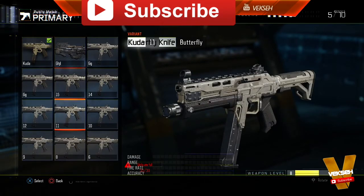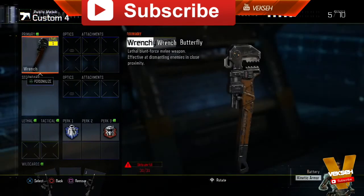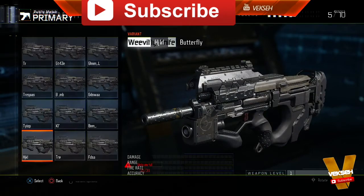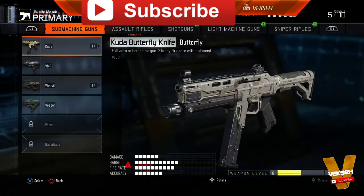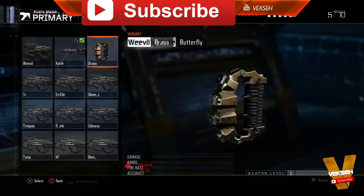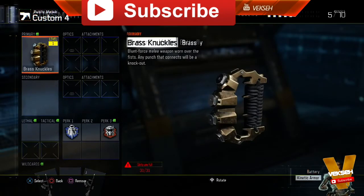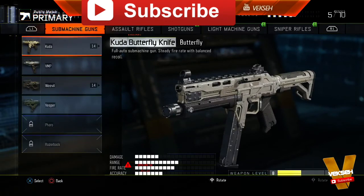Click on the weapon variants you made. As you can see, scrolling down in the Cuda variants we have the wrench, and if you head over to the Weevil the rest of the variants for the special weapons are all there. You can select all of them, put them in your classes, and fully use them in games. This glitch is very awesome because these weapons are super rare to get from actual supply drops.